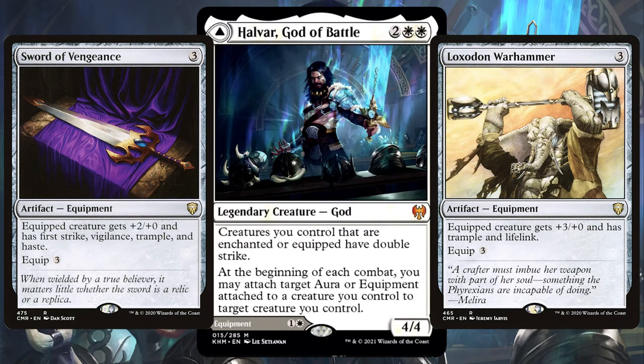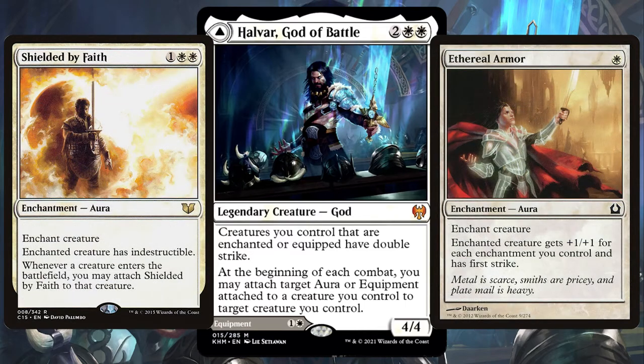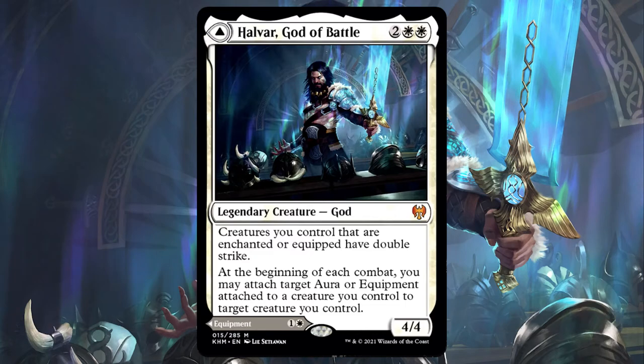Imagine flashing in a Colossus Hammer and giving your opponent a 10/10 to be scared of. Absolutely huge. With a never-ending supply of enchantments and equipment out there it will be so easy to make a deck around Halvar. If you equip a load of equipment onto him, in no time he'll be dealing double strike damage and your opponents will be dead.